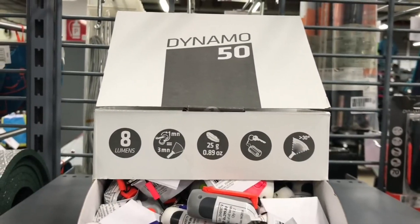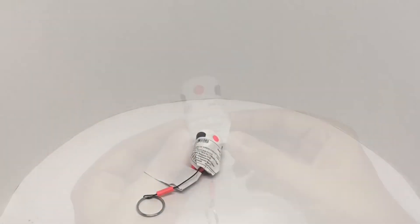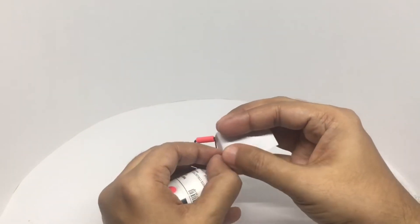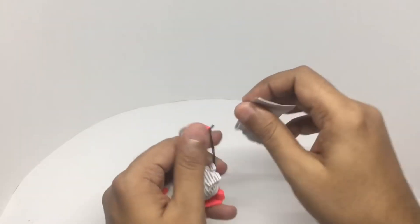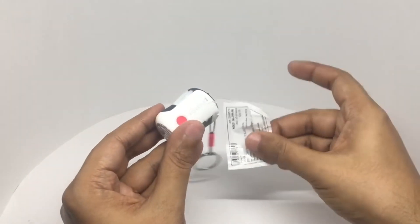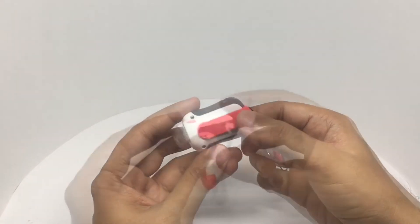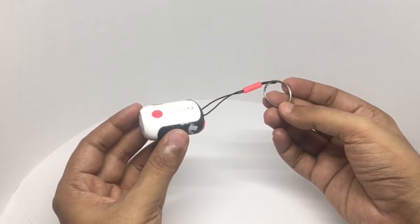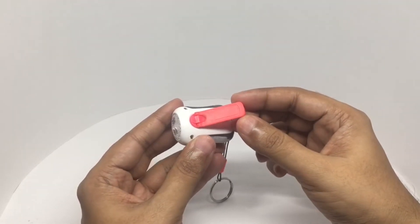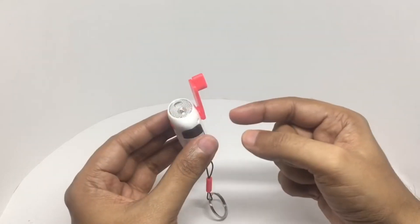Let's take a look at this Dynamo 50 mini torch. These are some of the features. That's how the mini torch looks. This costs around 299 rupees or 4 dollars or so. It's really mini — tiny enough to put on your keychain. It only weighs 25 grams and it's a wind-up torch, so you don't need to recharge it. One minute wind-up gives you about 3 minutes of light. This has 8 lumens. It's surprisingly bright for its size.